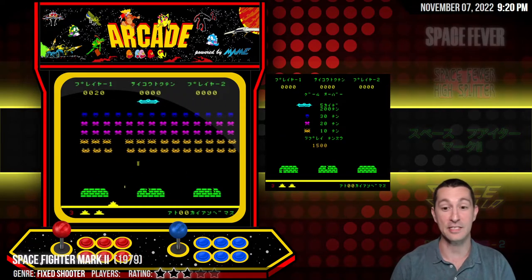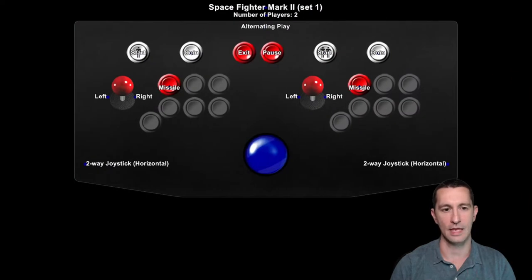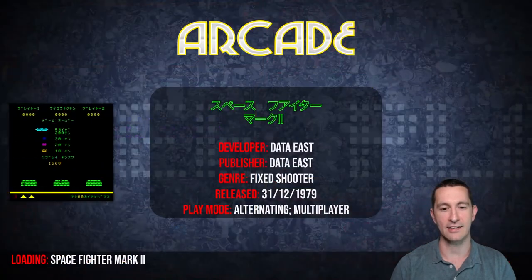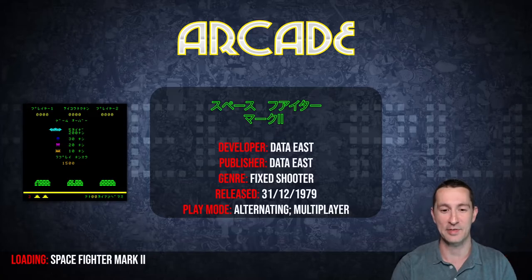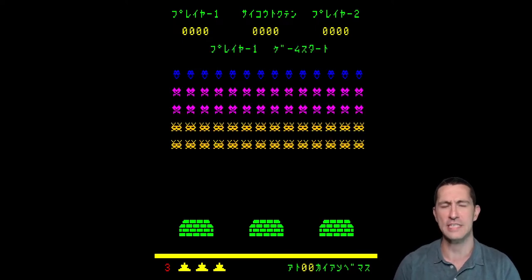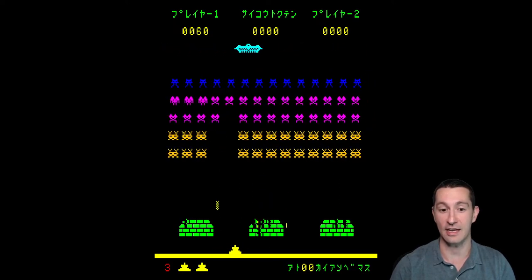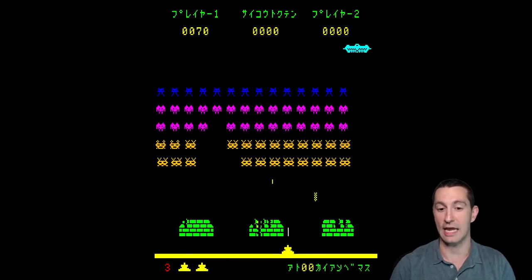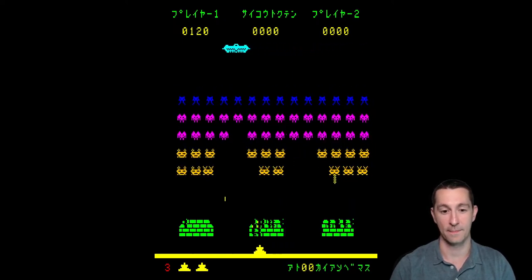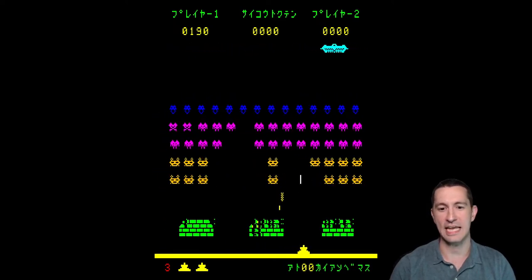Moving on to our next game — this is Space Fighter Mark II. As far as images, it looks like we don't have any artwork for this one; we just have the controls. No other versions, no manual. This is Data East's Space Invaders copy: Space Fighter Mark II. The first game we've ever seen on the show that plays with Japanese text — I don't know if they had Kanji in any other games before this, at least that we've seen. We've played plenty of games from Japan like Taito and Namco, but they have not had text on the screen. Space Invaders clone all the way — we have no sound still for this one.